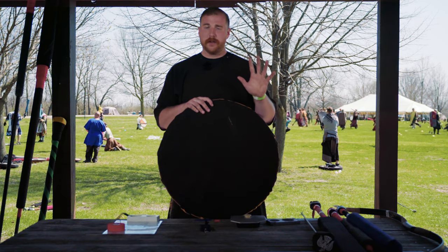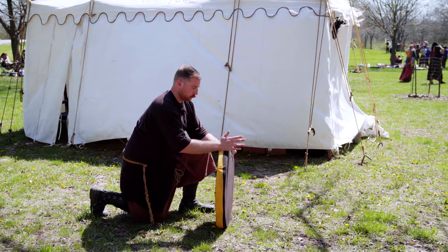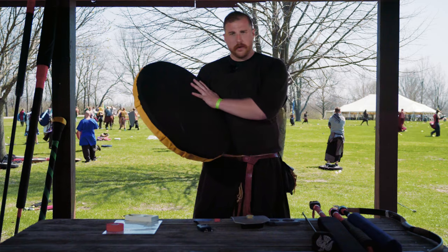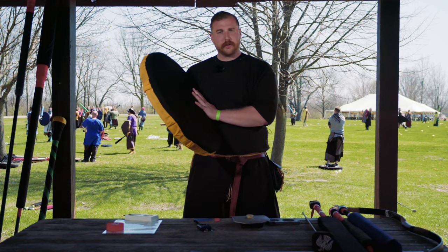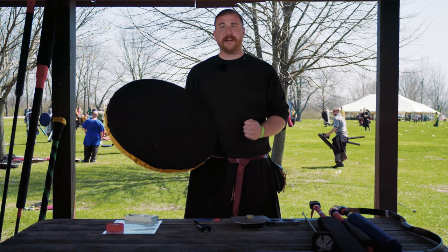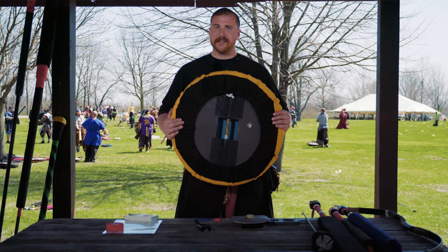Shields are another common piece of equipment in Belegarth. When checking the edge of a shield, feel along with an open hand, using the meat of your palm to make sure that you cannot feel down through the edge of the shield to the core. Then follow along with your other hand and give hard chops to the edge of the shield. With the face of the shield, feel along it to make sure that there are no holes down to the core, or that there are no sharp objects possibly caught in the foam or the fabric. After feeling it to make sure that it's safe, close your fist, and strike the shield a couple times to make sure that it is solid and rigid. Sometimes, especially with coreless shields, there may be some wobble. If the shield bends more than about 45 degrees, it fails.